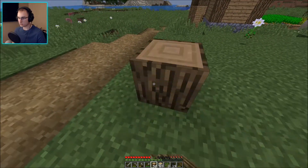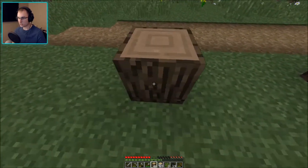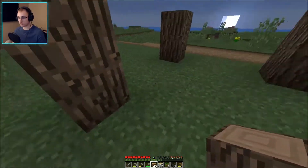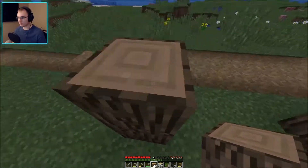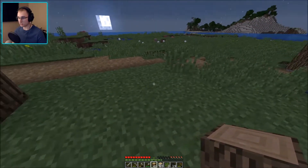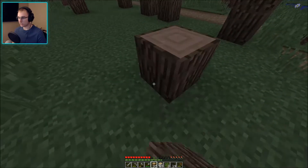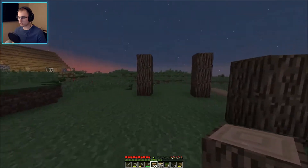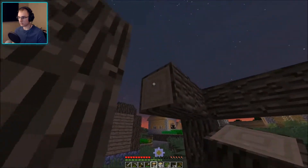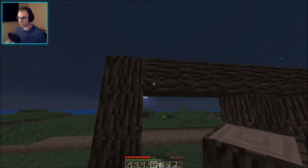Wow, it's actually getting dark already. Okay, so let's go like that. Front door can be there. Hopefully I have enough wood for this. I don't want to be too ambitious on the first little build here because it's nighttime already and I'm probably gonna get attacked by something. I actually don't even remember what level I put the server on as far as mob difficulty. I think I might have put it on easy, but whatever. So we're just gonna keep building here real quick.